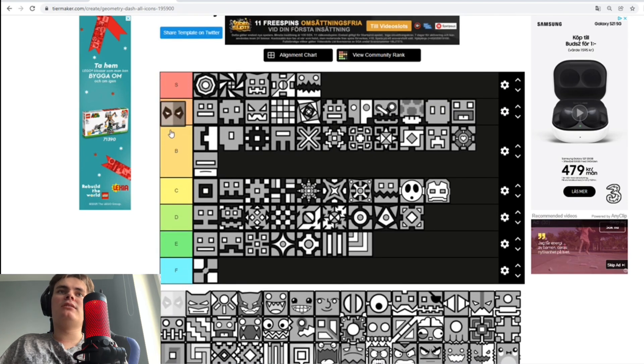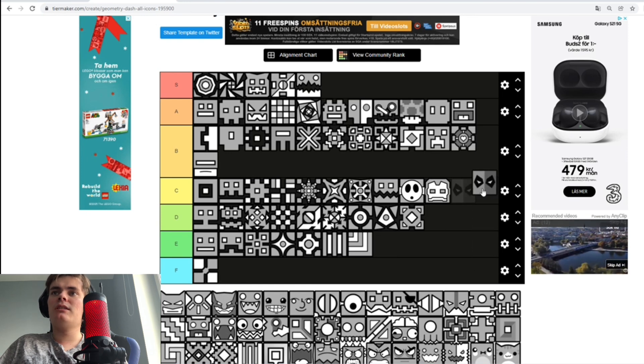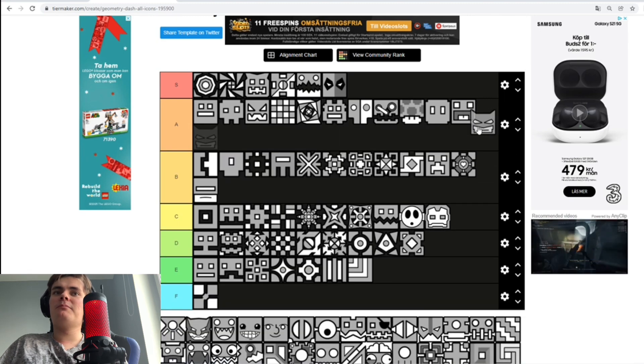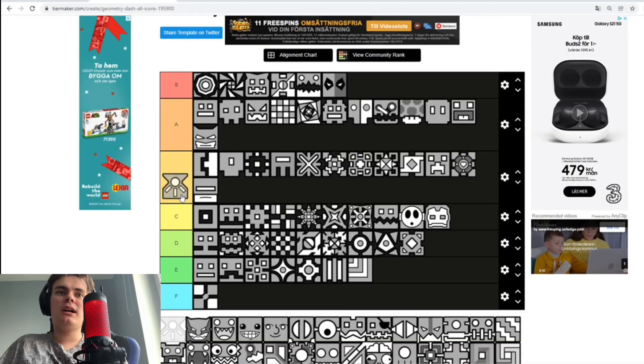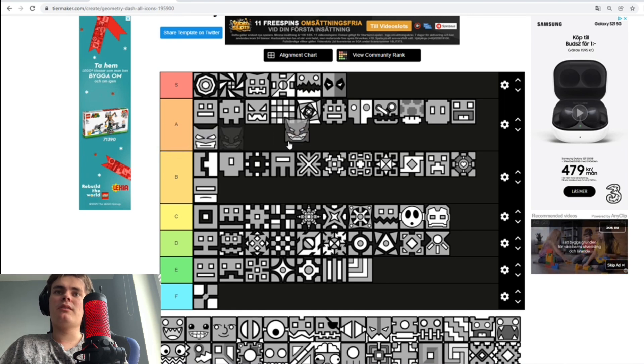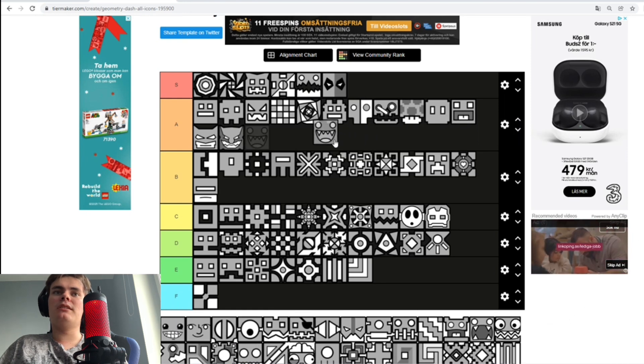I've got this — I think this is the Deadpool icon, it looks more like Hitmonlee or something. I don't think I have this icon yet because you need a bunch of coins to unlock it, but it's pretty cool — S tier. I got the stupid Batman icon, which I'm grinding to unlock — put you right there. I don't know what this is supposed to be — D tier. Then we got the Deadlocked icon, which looks like a more evil version of the Batman icon — A tier.